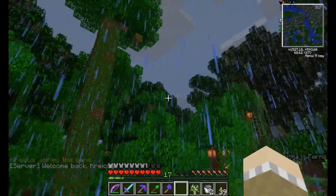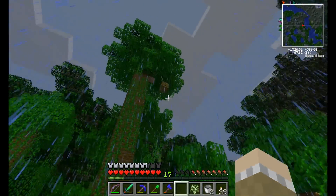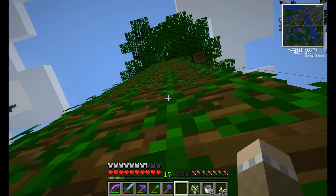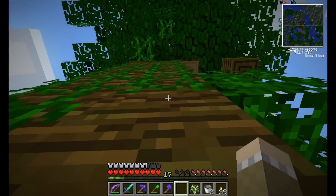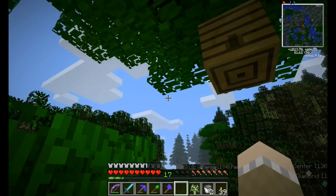Just an actual jungle biome. And look at that — tropical bees! Just need to get up there. I go into a rainforest and it stops raining. Sneak around the side, up to the leaf block.